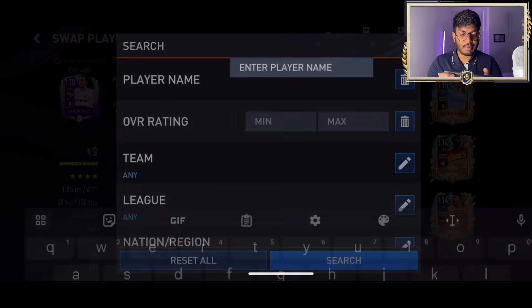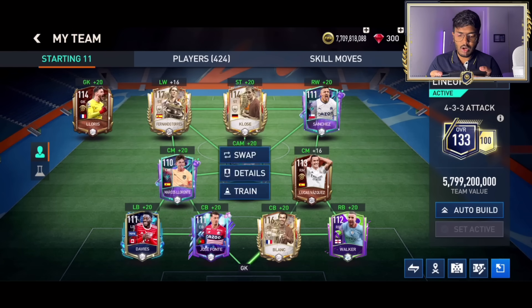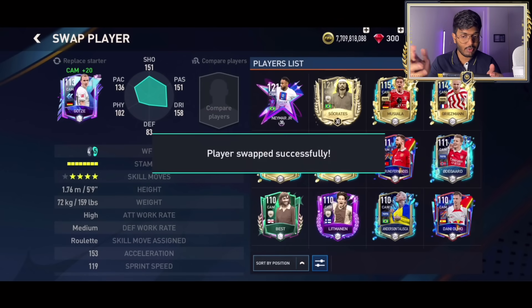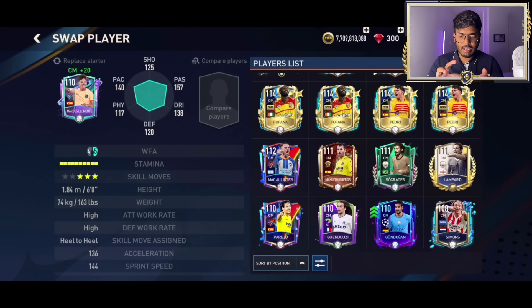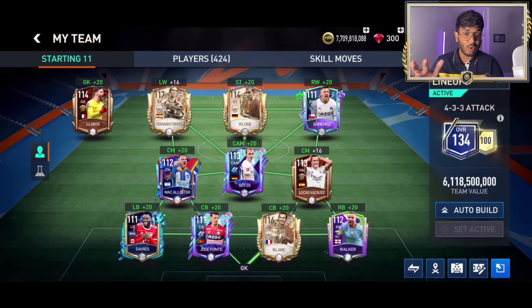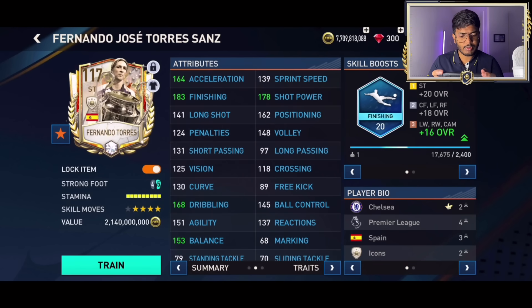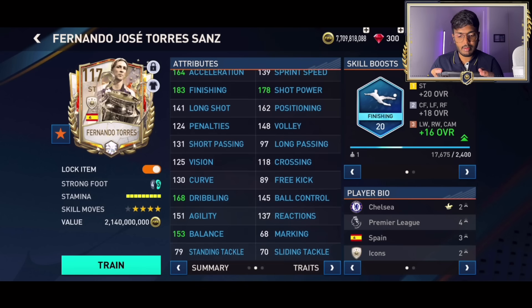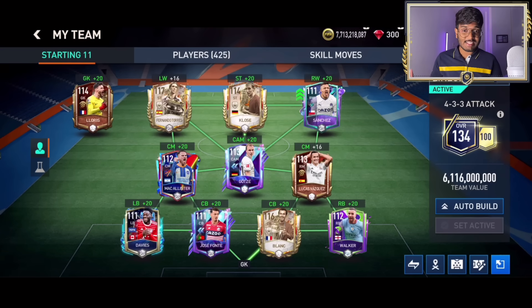That ends the pack opening. Using Lucas Vasquez in the right mid sentiment position - he's got well-rounded stats. Gotze in the CAM position. McAllister in the sentiment position - takes us to 134 overall, which is decent. Torres' stats: 151 pace, 165 shooting, 151 dribbling, 120 physical - 164 acceleration, very rapid. Six foot one, injury prone finish short team plate rate. Overall very good stats. Hope you enjoyed the video - subscribe, like, and share. RK Reddy signing off!